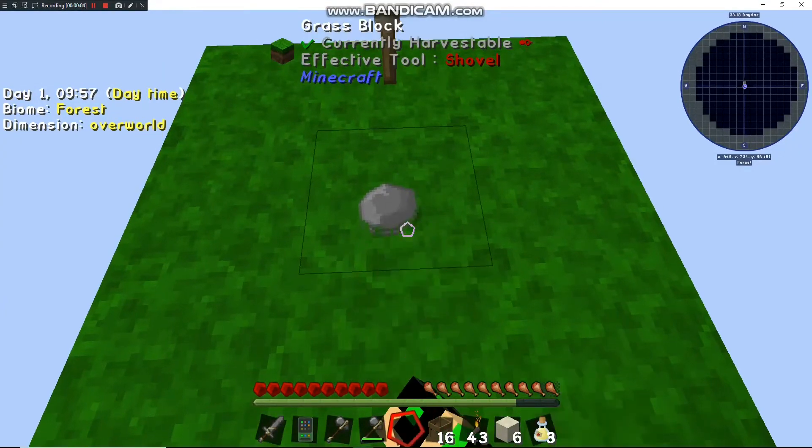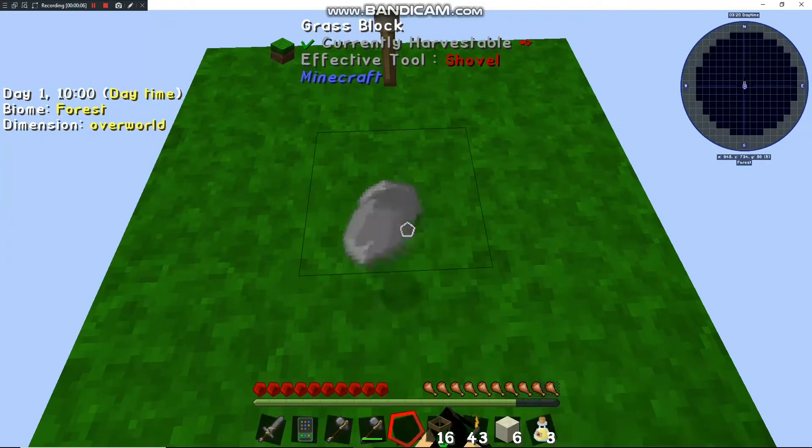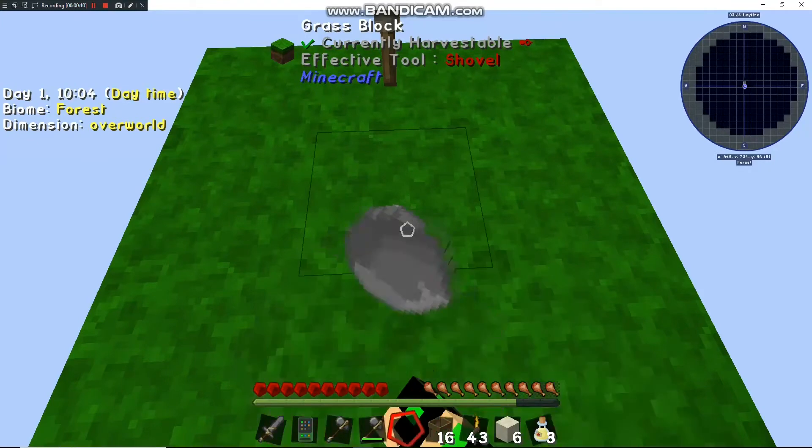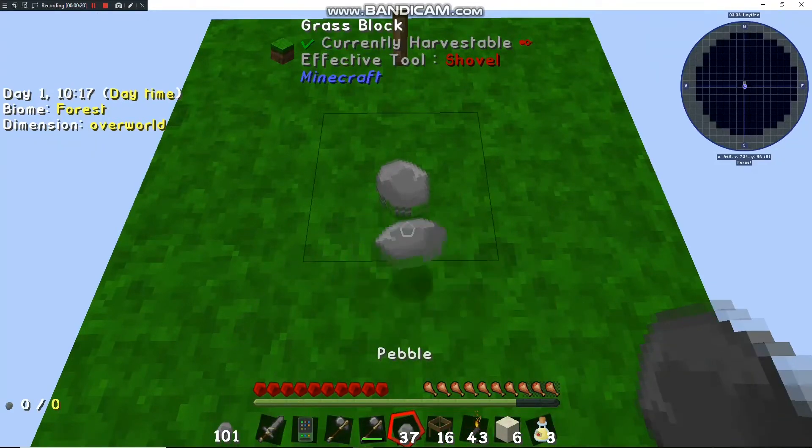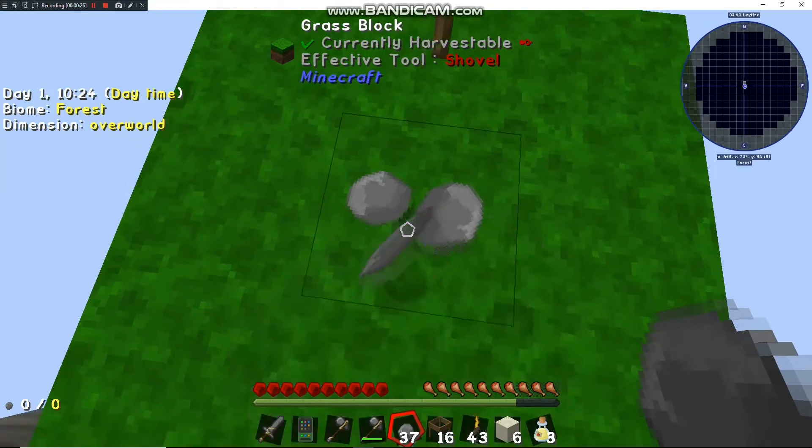Welcome back. We're getting some more pebbles for cobblestone so we can make gravel, get some flint, and upgrade these meshes. It doesn't look like you get any resources from the string mesh, so we want to upgrade those to flint right away so we can start getting iron and begin the grind for metals, which becomes important later on.